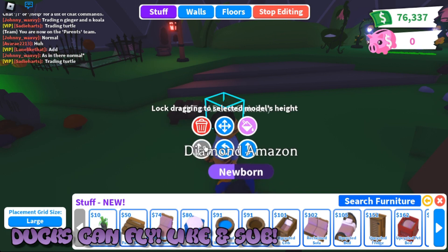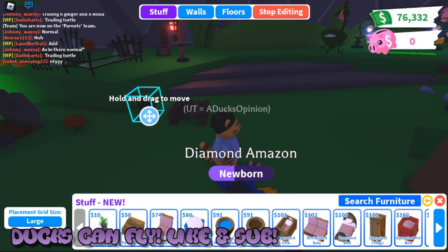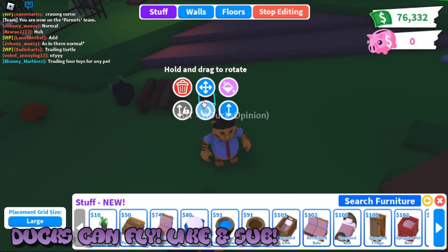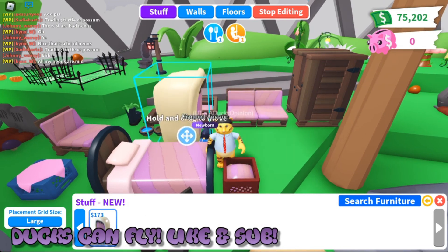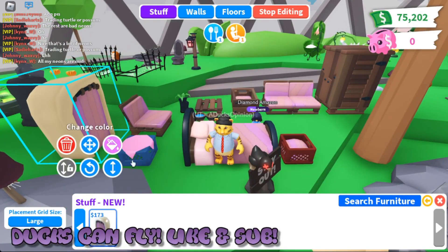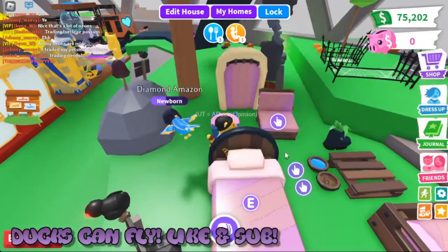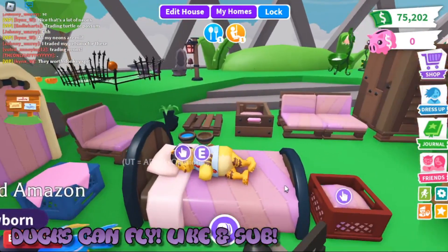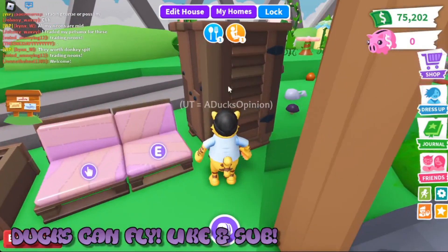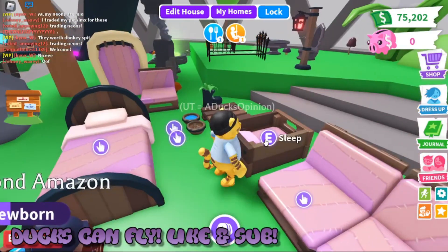So with the furniture, they call this the Eco Friendly Furniture Pack. I think this stuff's pretty cool — it's basically like a brown and pink normal furniture. I don't find anything too special about it, but in my opinion this pack felt like a homeless pack. I know that might be a weird thing to say, but it's like stuff like a plant in a boot, little beds inside containers, and just a piece of wood. I really felt like this is like a homeless encampment pack, and I know obviously Adopt Me wouldn't say that — it's supposed to be the Eco Friendly Pack.